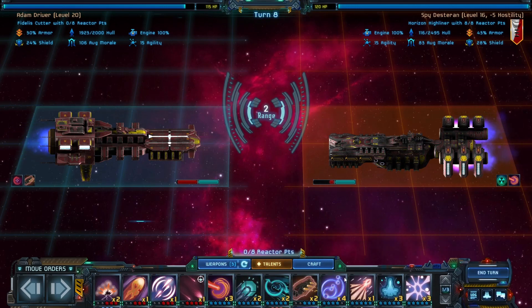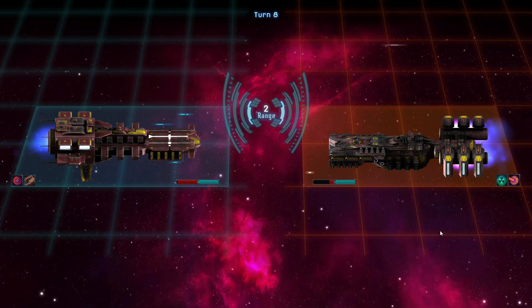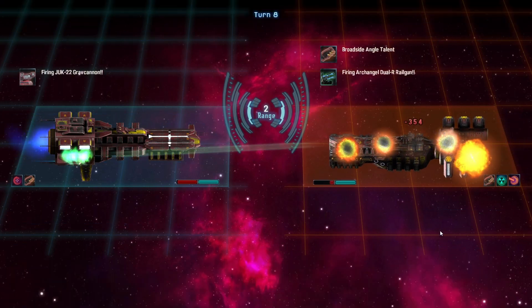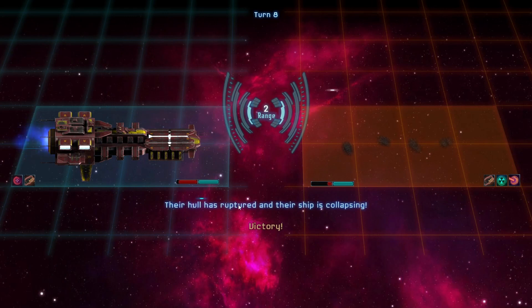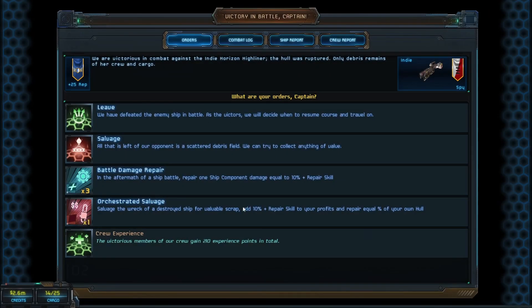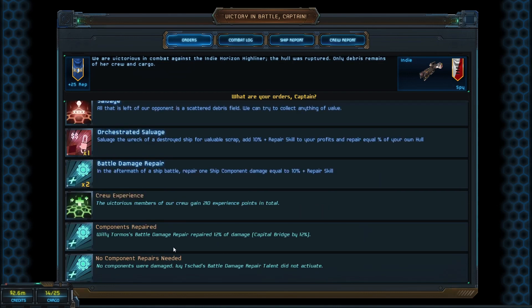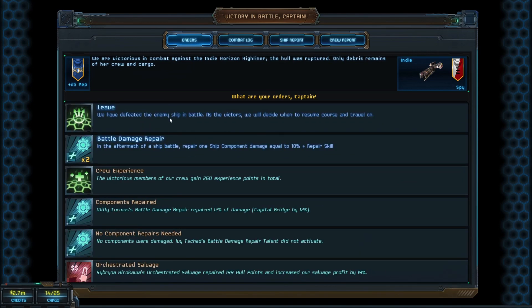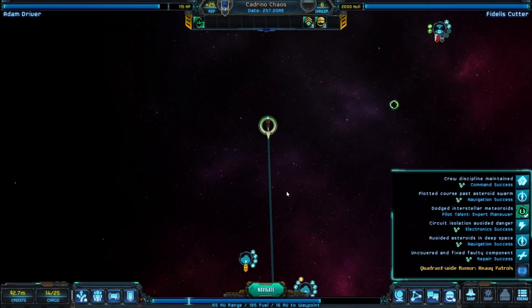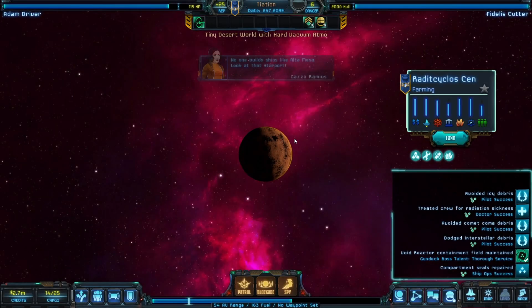Do I have the patch ability? Oh my gosh, I don't. He hit me - 330 crit, that's not too bad. We're going to heal ourselves - that's all the damage we had, that's awesome. No components were damaged. Orchestrated salvage gives us 37.5K - yay. Land - show me what you got. It's not vodka.